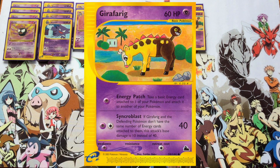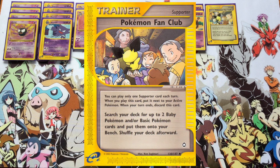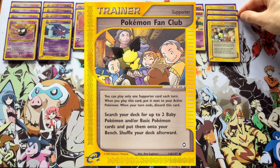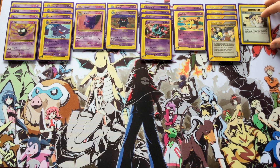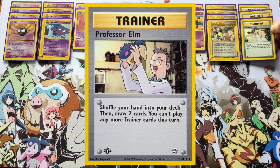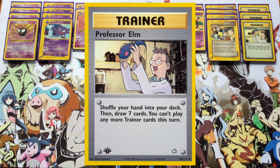Rounding out the deck, we have two copies of Girafarig from Sky Ridge as a backup haymaker card. Dealing 40 damage for two energy is pretty good — all you have to do is make sure that your opponent's defending Pokémon also has exactly two energy attached to it. You can load more energy onto Girafarig, but dealing 40 for three doesn't make a whole lot of sense. It's not as efficient, so it's very situational, hence why there's only two. It's also a good early game option because you kind of want your opponent to be ahead on prizes by the time you get to the late game.